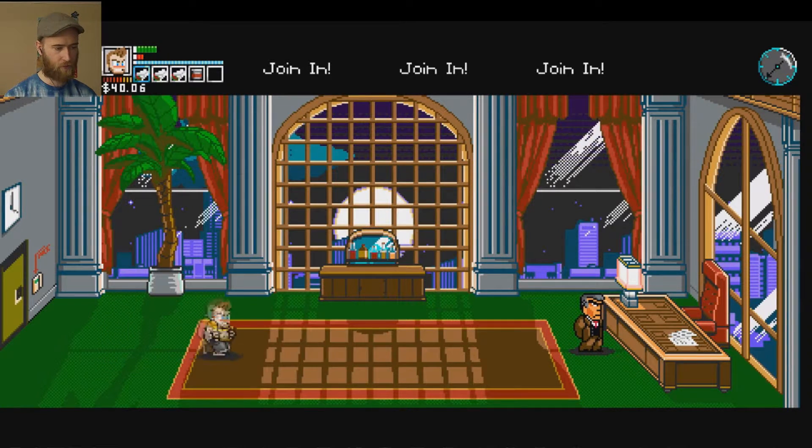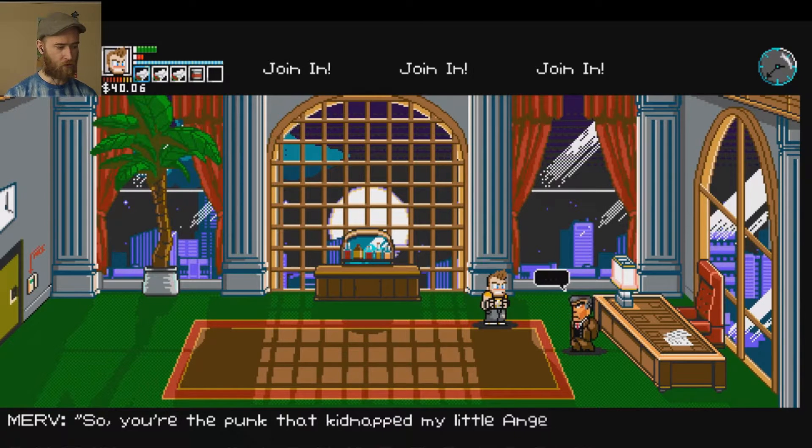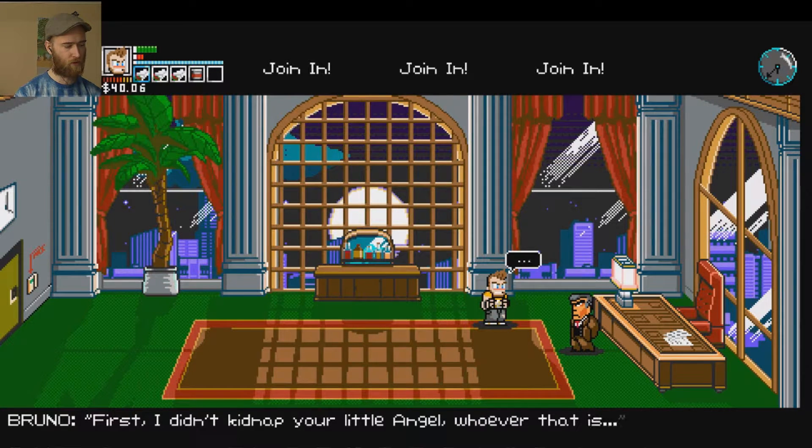I think there's going to be a cutscene. Can I drink this liquor? Destroy his liquor cabinet? No — I'm going to give it a kick anyway. Hey, Merv. Chris — you're the punk that kidnapped my little angel. I would've preferred if you were dragged here unconscious. But on the bright side, delivery is easier than take out. I thought they were the same.